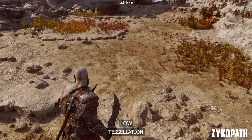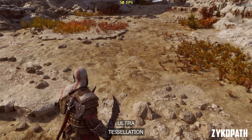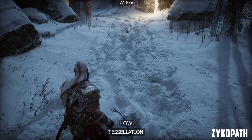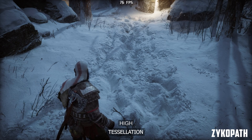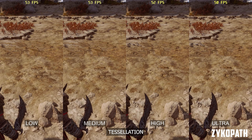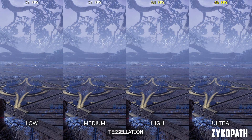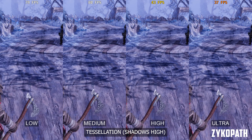Tessellation on low and medium look and perform the same. On high, it becomes enabled, and ultra improves tessellation quality a little bit depending on the scene. This setting also has a slight impact on snow deformation, although it's nothing really noticeable during gameplay. As for performance, it has a noticeable impact on ultra. High seems to be the best balance. Keep in mind this setting can cause massive FPS drops in some areas, especially when using a higher shadows setting. My recommendation is to use high for the best balance, and if you need more FPS in those areas, use medium — but keep in mind it will disable tessellation entirely.